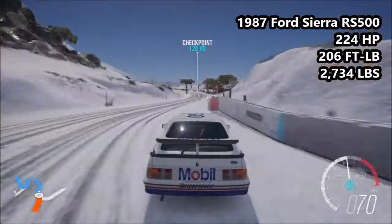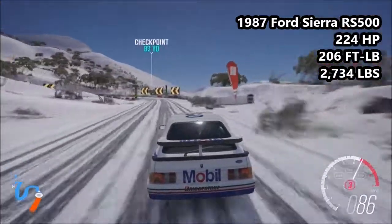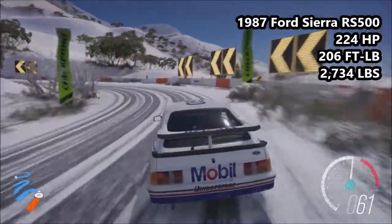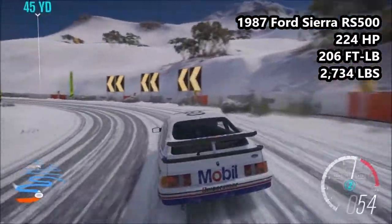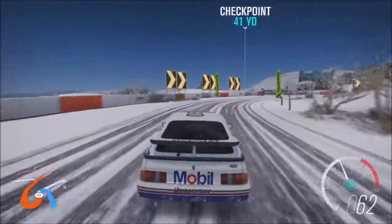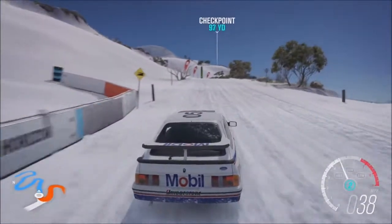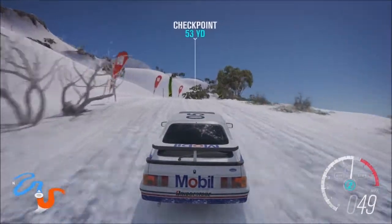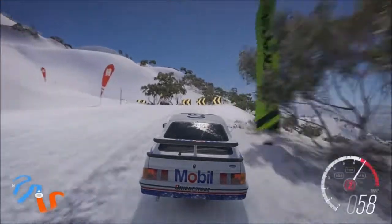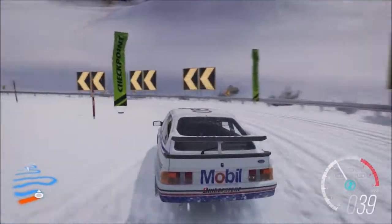We are kicking things off with the 1987 Ford Sierra RS500: 224 horsepower, 206 foot-pounds of torque, 2,734 pounds of weight. This is an A-class car, 750 PI when equipped with the snow tires. The Ford Sierra is, of course, a legendary race car. It has raced in Australia and Bathurst. It has been a touring car and a rally car.